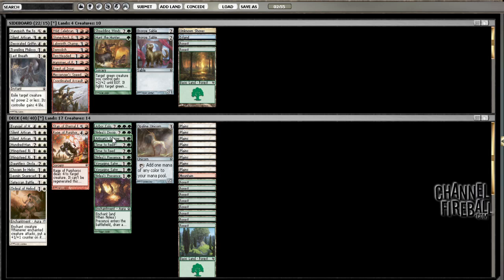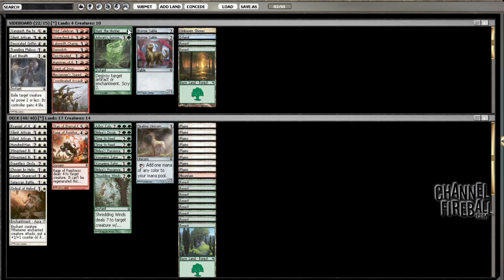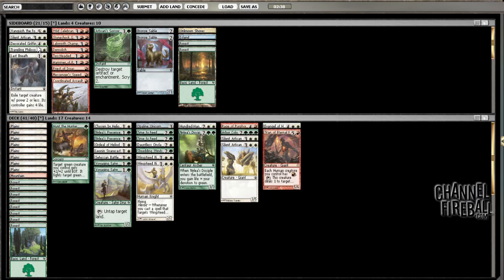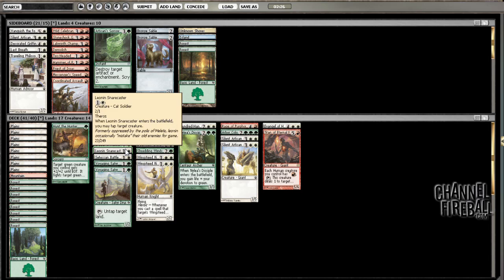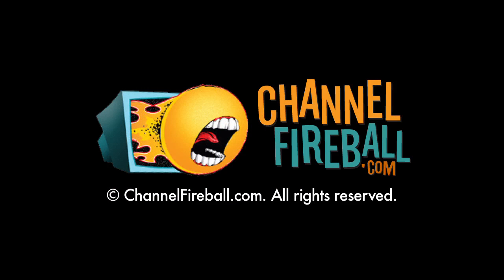Didn't really see anything for Artisan of Sorrow. I do have Shredding Wings — good, this is probably good too. So what do I want to take out? I want to take out the Battle thing — doesn't do much. Alright, see how it goes. Woo! Woo! Thank you.